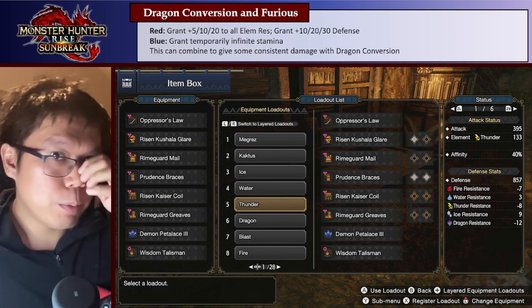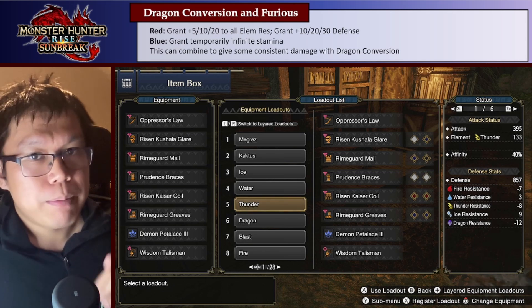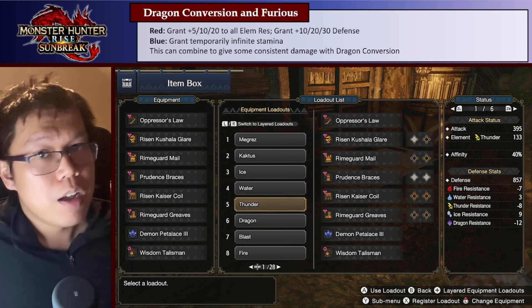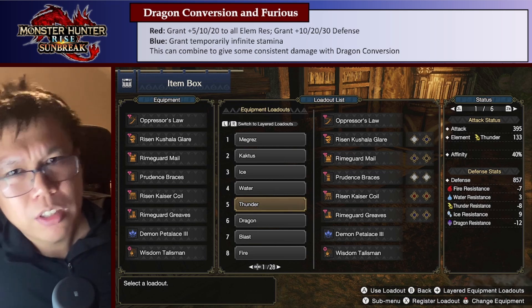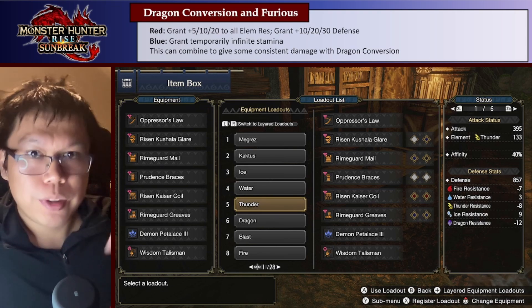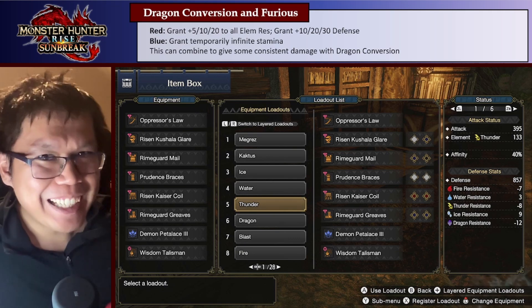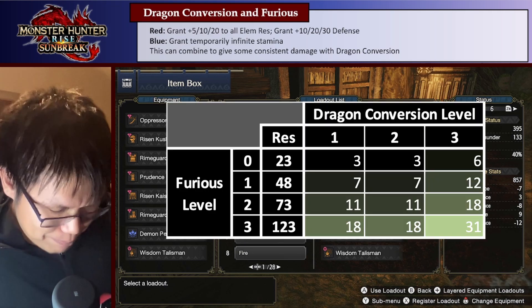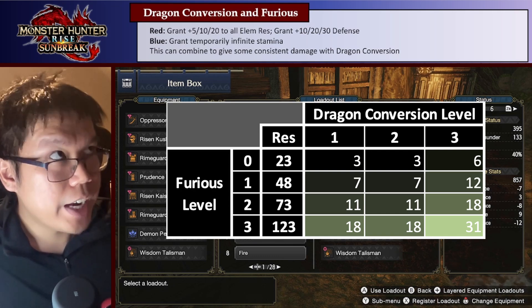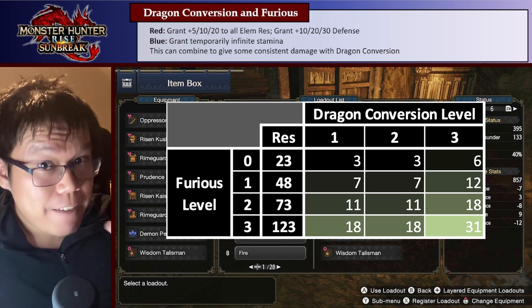If you combine that with Furious — what Furious does is it's one of the Scroll-Changing skills. At Red Scroll, you get bonus Element Resistance and Defense depending on your level. At level 3, you get plus 20 to all Resistances, which is very nice. So that becomes plus 100 Resistance in total, which is huge. Blue Scroll meanwhile just gives you temporarily Infinite Stamina, which is nice if you use Stamina — Longsword doesn't really. You can combine this with Dragon Conversion to get a consistent boost to Element Resistance and Elemental Damage. But even though it's consistent, it's not very consistently high. I mapped out on screen right now how much Element Damage you get for different levels of Dragon Conversion and different levels of Furious. Basically, with both maxed out, you get like plus 31 Element Damage, which is, in a vacuum, quite nice.